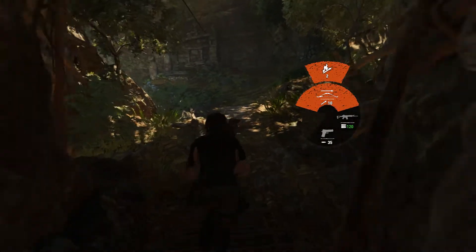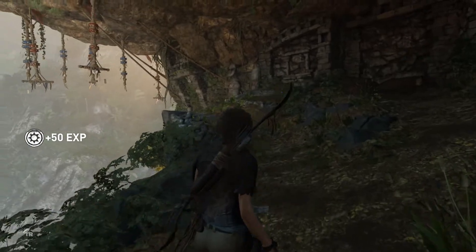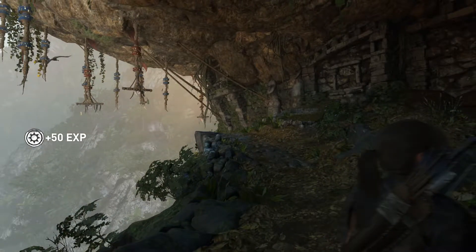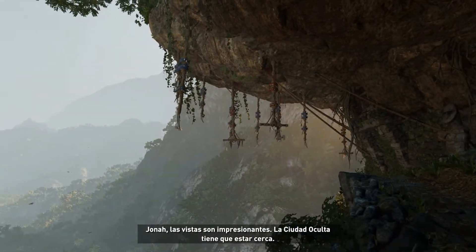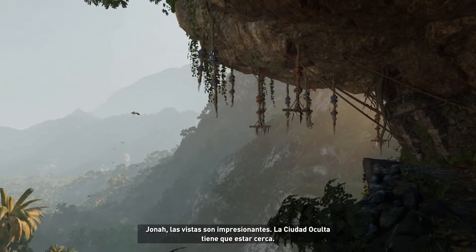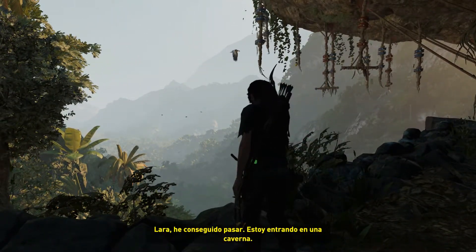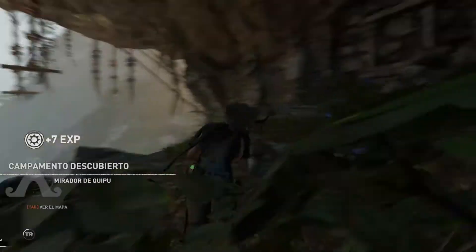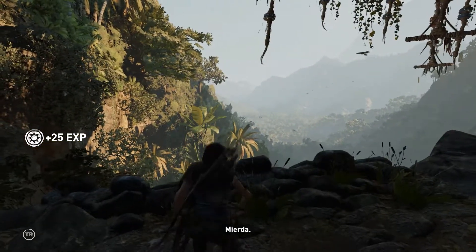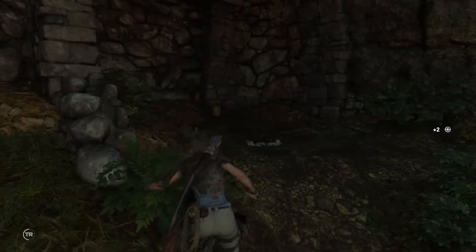Vamos con el arco. ¿Qué es eso? ¿Yona? Las vistas son impresionantes. La ciudad oculta tiene que estar cerca. Lara, he conseguido pasar. Estoy entrando en una caverna. Mierda. Ah, mira, un campamento. Vamos a aprovechar.